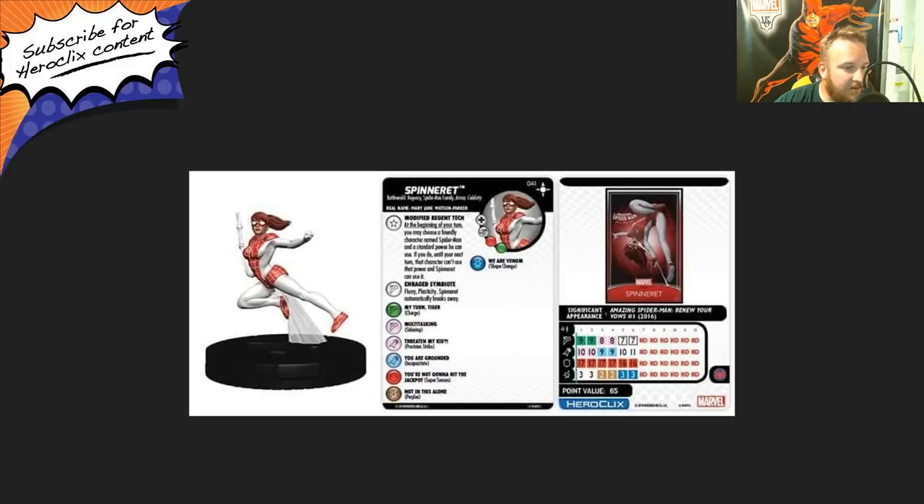The special on her movement is Enraged Symbiote — Flurry, Plasticity, and Spinnerette automatically breaks away. She gets that on her last two clicks. For 65 points, she has a four range single target, nine movement with charge, 10 attack with precision strike, 17 defense with super senses, and three damage. She also gets shape change with that special on the last two clicks. Nothing super broken or meta, but that doesn't make her bad — just a really solid little figure. I'd be happy to get my hands on one.